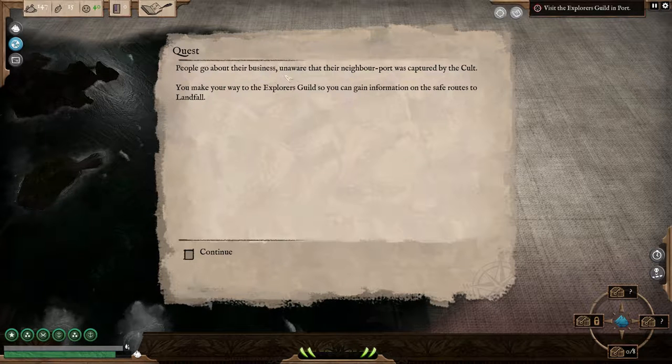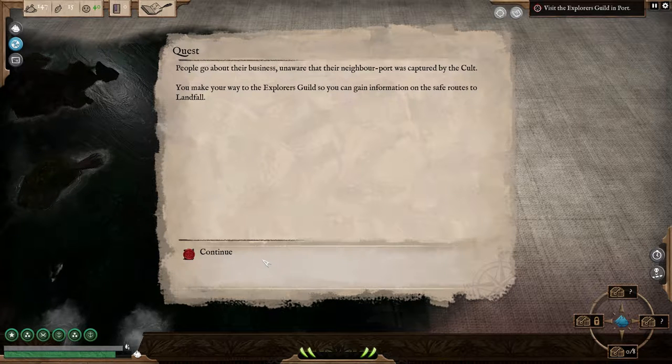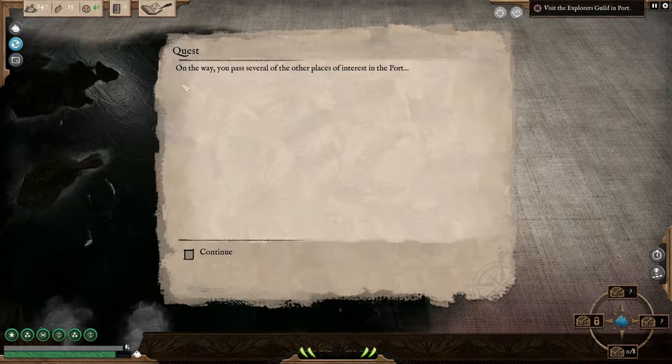People go about their business, unaware that their neighbor port was captured by the cult. You make your way to the Explorer's Guild so you can gain information on the safe routes to landfall. On the way, you pass several of the other places of interest in the port.